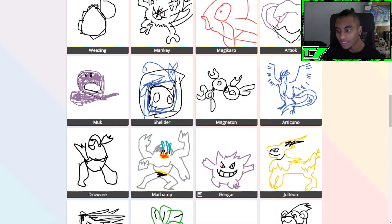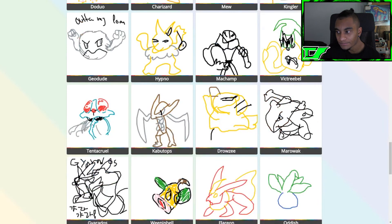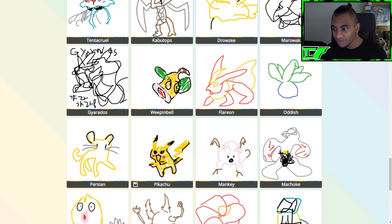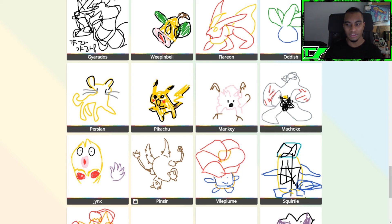Machamp, Gengar — that one looks cool. Oh, Growlithe — does anyone have an Arcanine? I'm gonna search up Arcanine after. Charizard! Geodude, Hypno, Machamp. Marowak — oh, Kabutops! Oh, this Weepinbell — yo, you had time to color it in! What! Oh, Pikachu too — you had time to color that in? Oh, Pinsir — look at the detail! Even though you didn't get to finish his face, you got the surrounding parts and it actually looks pretty detailed if you compare it to the original picture.